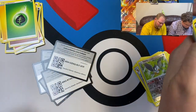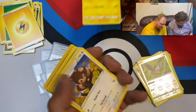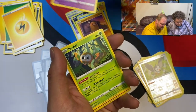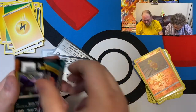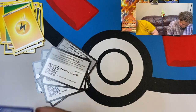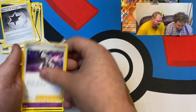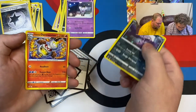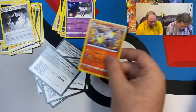One two three four. Dark energy, Powerful Energy. Piers, Gothitelle, Grimer, Larvitar, Shelmet, Nickit, Garbodor, Grimer, and Galarian Darmanitan. I know Galarian Darmanitan has a Rainbow Rare and full art in Vivid Voltage — good to know!